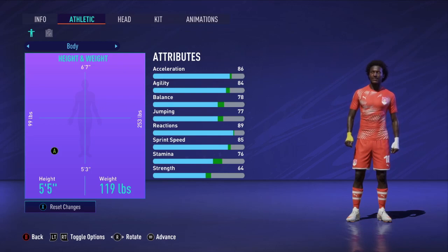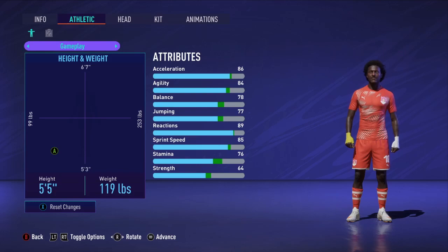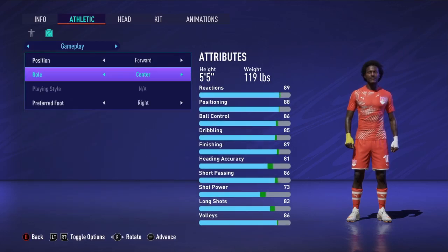Five-foot-five and 119 pounds — it's very important that you do this. 119 pounds is kind of the sweet spot when it comes to weight in this game. Five-foot-five because you have to be small; this game is all about pace, abusing the wings, and abusing crosses into the back post with RB+X or R1+X — whatever the cross button is on PlayStation. That is exactly what you have to do in Pro Clubs, so go with the 5'5" height and 119-pound weight.